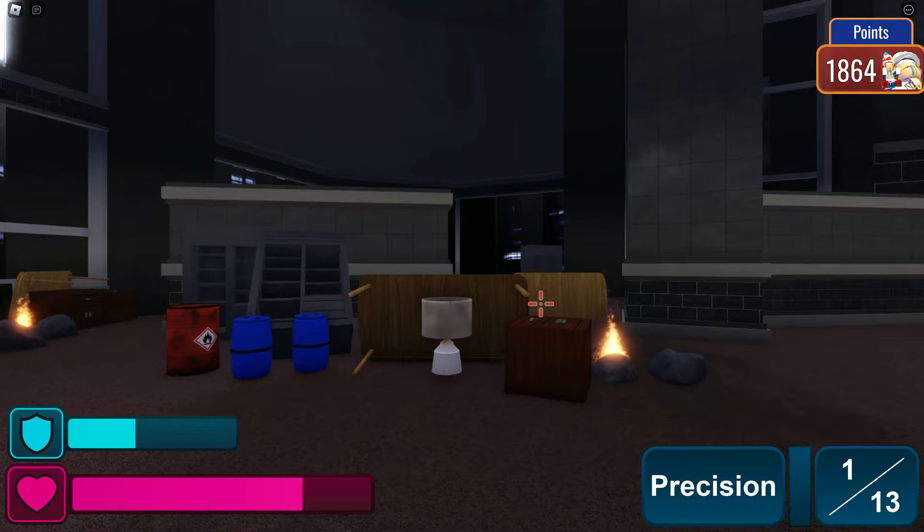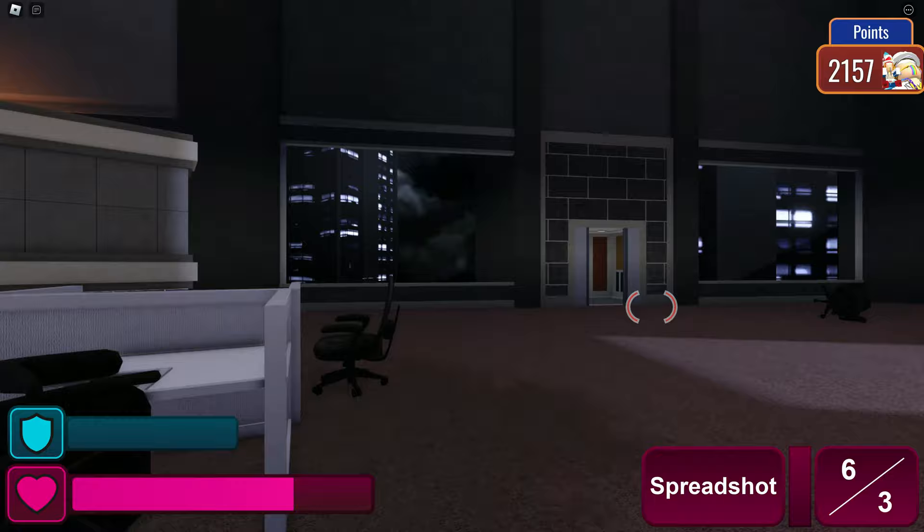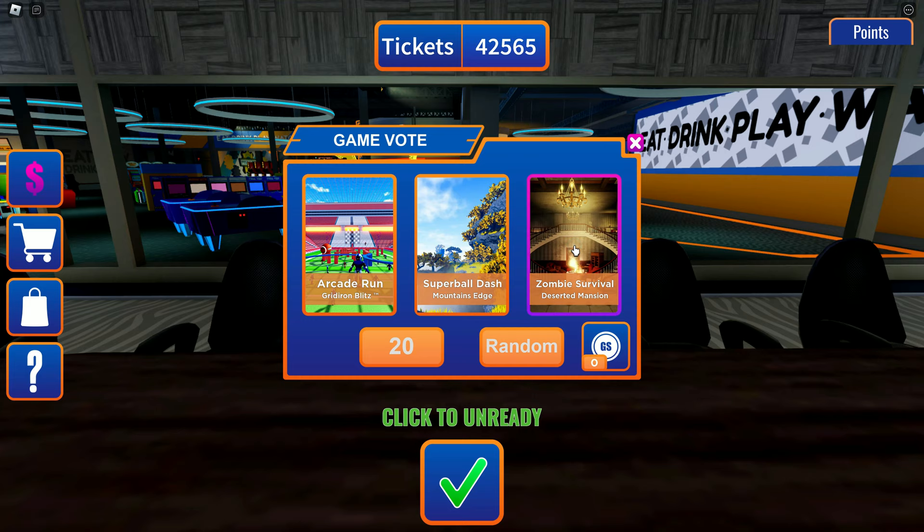Make sure you get any of those health bars that come through because you're going to need them — I lost a lot of life early on. The last level is the Deserted Mansion, the fourth of them. You don't have to go through them in the same order I did; you just need to get through all four maps eventually.